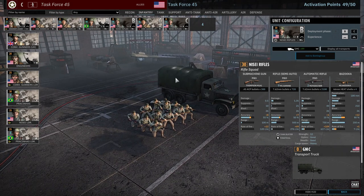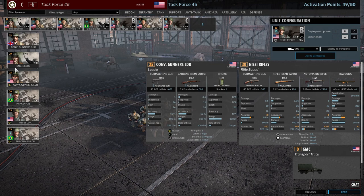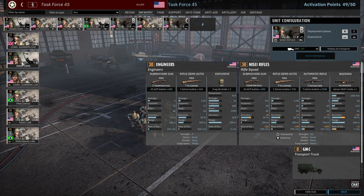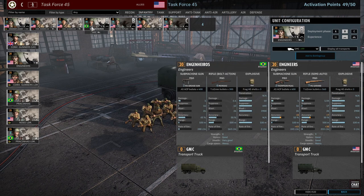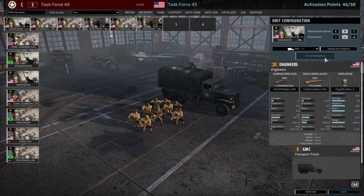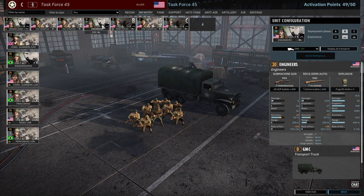The Nisei rifles give you that bazooka AT capability that their infantry desperately needs. Your other options are the converted UK gunners, which are fine - 15-man squads for 15 points, pretty aggressively costed. I would not judge anyone for using these. Engineers - they're both 20 points, and technically the engineers are actually better. Should have been using those - get out of here. There we go. Should have been using these. They're better.